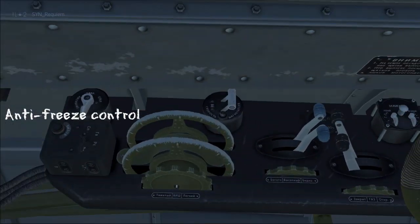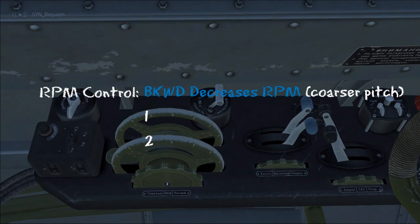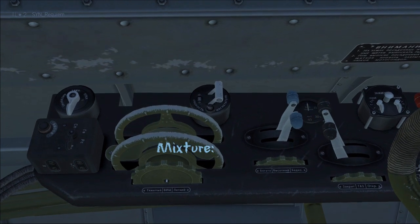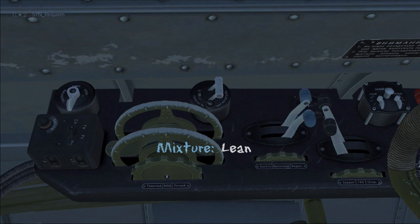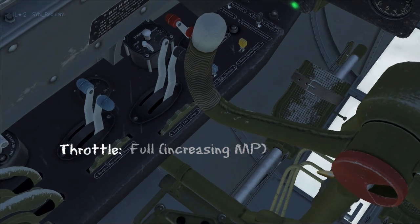Up top there's an antifreeze control. Then we see RPM controls for both engines — moving forward increases RPM and backwards decreases it. Then we have a supercharger with first and second gear. The blue handles are the mixture: pulling back makes it rich and pushing forward leans it out. In front of the mixture we have the throttles — pushing forward increases manifold pressure.